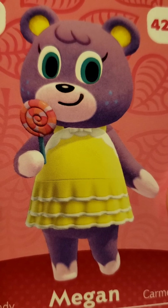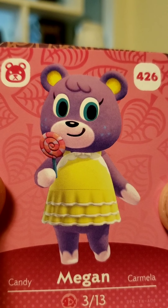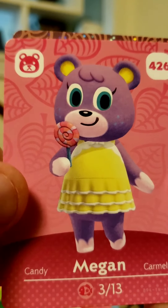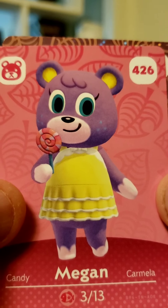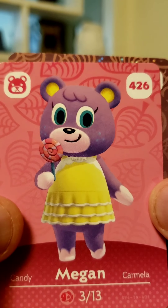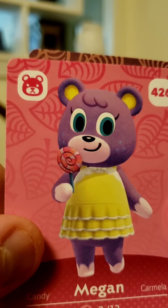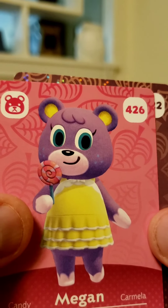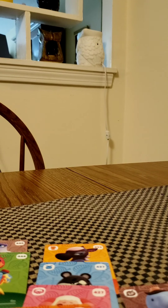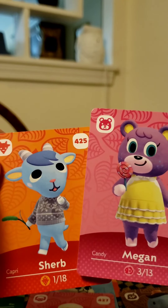Did anybody ever have Megan on their island? I think she's so cute and would be fun to have as a bear villager. She's large — she's definitely a bear, not a cub. I think she'd be really cool to have on the island. She might be somebody I would actually use the campsite to invite over and replace possibly one of my villagers in the Woodland District area of my island. And our last NPC of the day — Wardell again, 422.